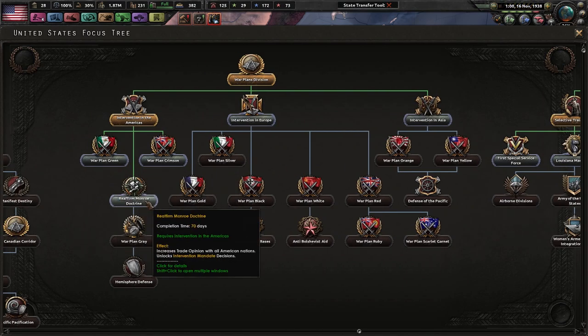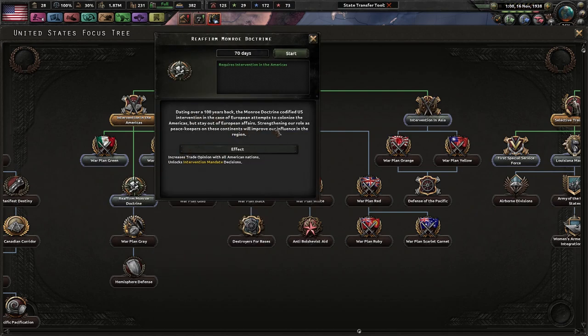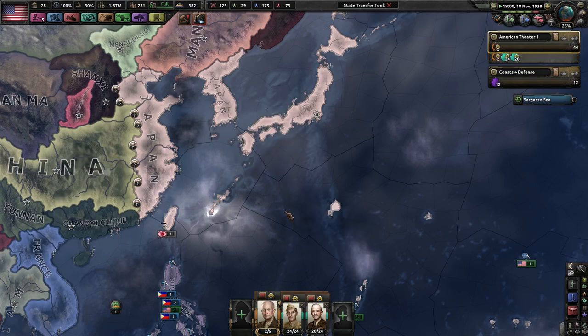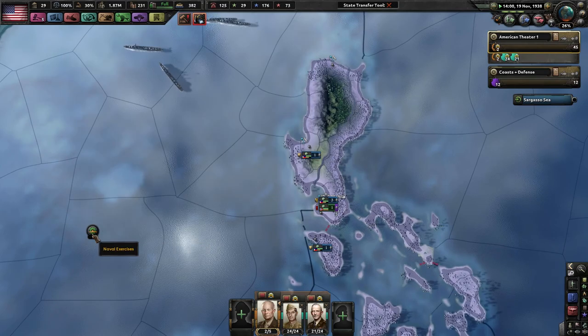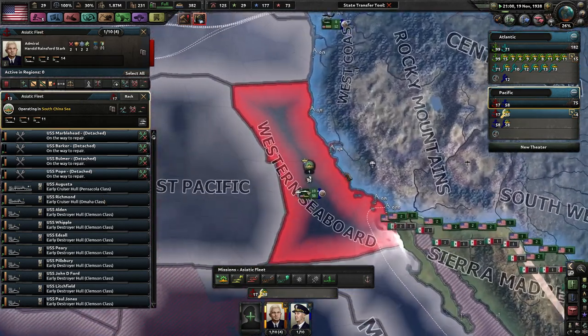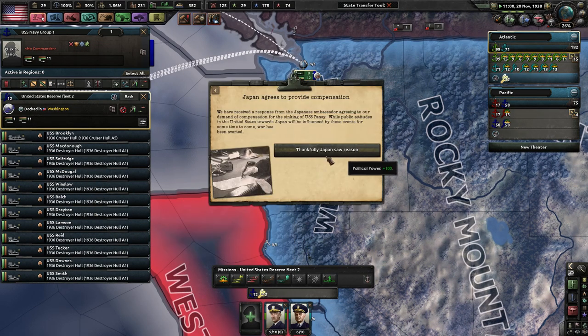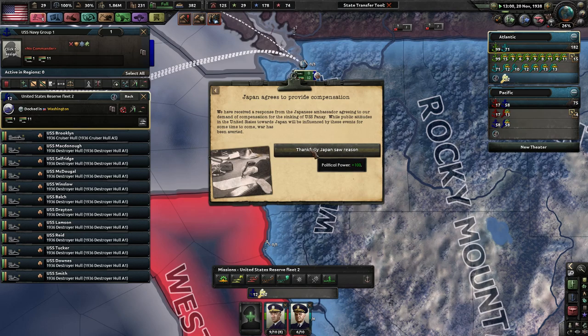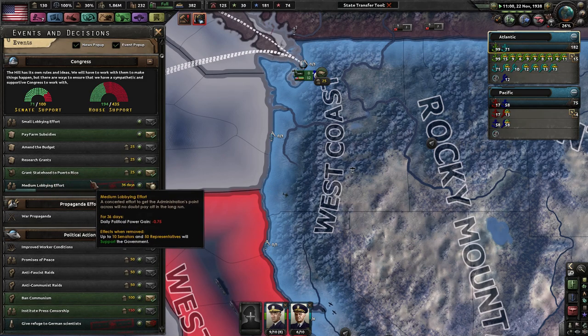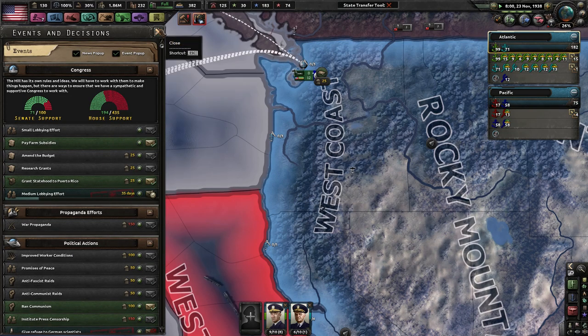Reaffirm Monroe Doctrine — increases trade opinion with all American nations, unlocks intervention mandate decisions. Dating back over 100 years, the Monroe Doctrine codified US intervention in case of a European attempt to colonize the Americas. I want to do that. I really don't have plans to annex Mexico, but I'm not ruling it out. The fleet we're making in Washington will be part of the Asiatic police. We need a heavy cruiser — we have a light cruiser here. I need more dockyards and more naval bombers.